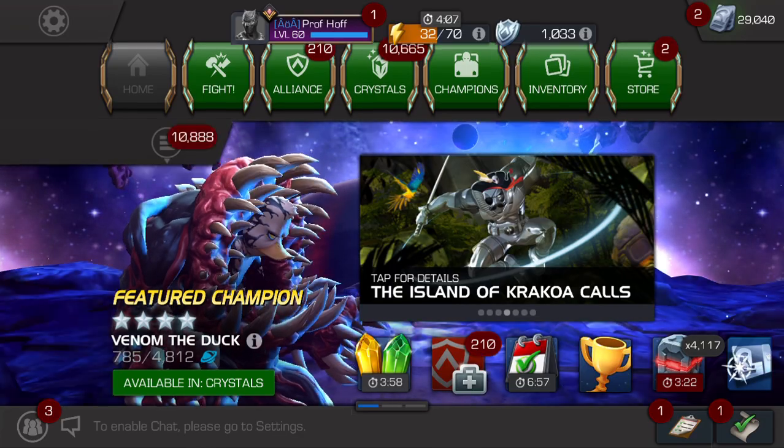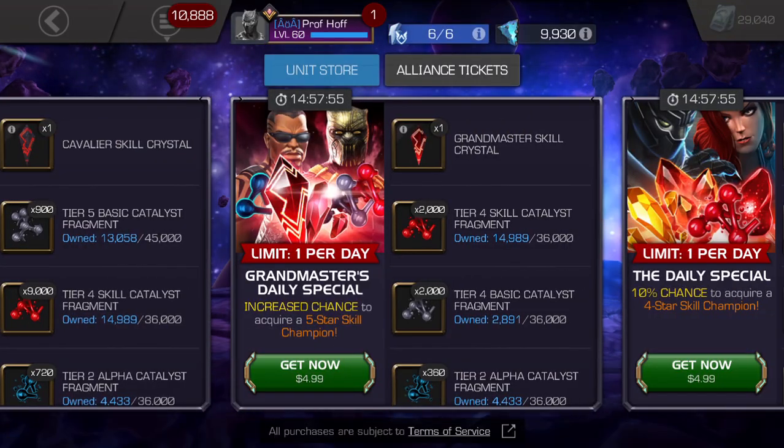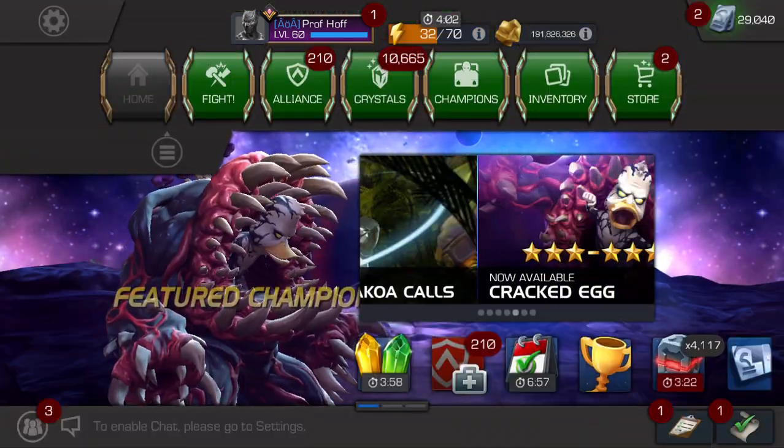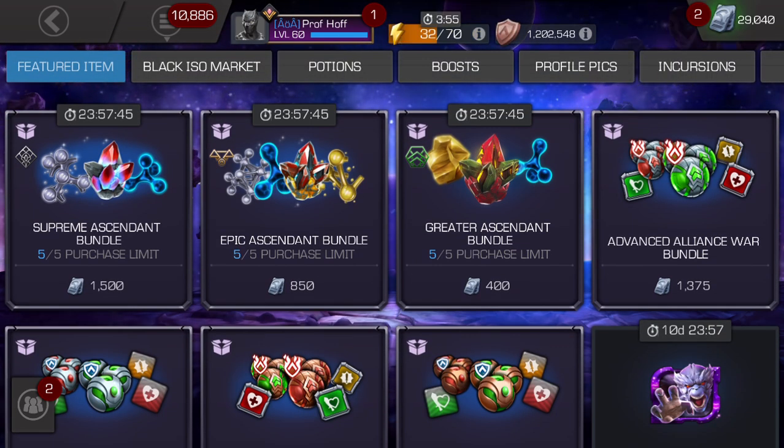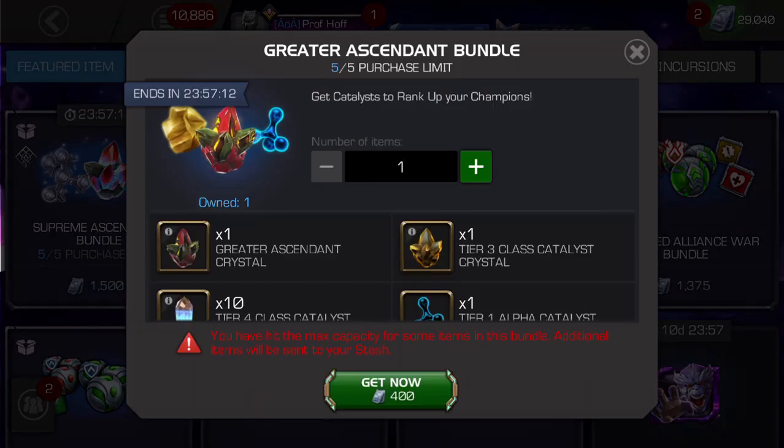So we have ascendant bundles. These things typically are gambles that I am not the biggest fan of. You can see they're not in the store — they're in the unit store. We go uncollected and not uncollected. So we have supreme ascendant bundles, epic ascendant bundles, and greater ascendant bundles. The goal with these unit offers — and I'm sure the title of this video will be something like 'are these worth draining your units?' You can see in the top right I am up to 29,000 units, and I will be budgeting a hundred dollars worth of units, or 3,000 units, tomorrow.